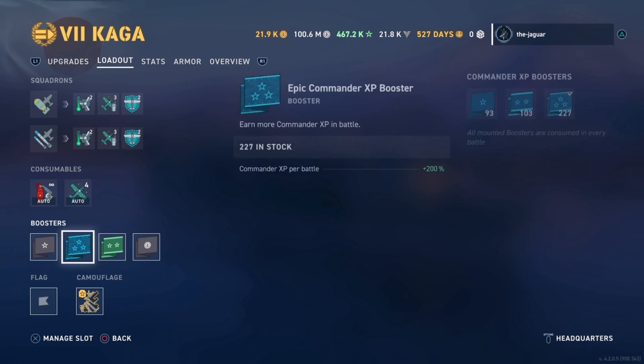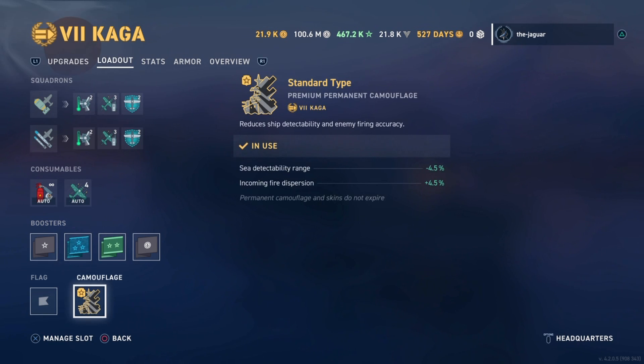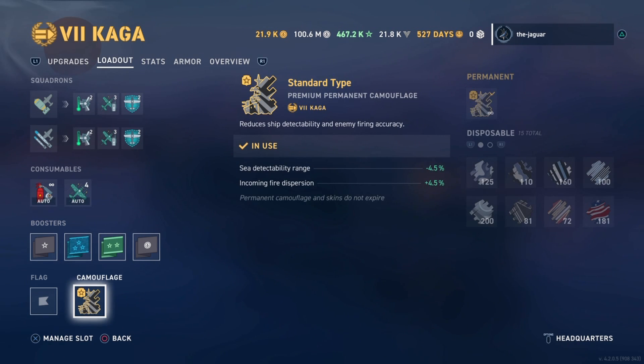As far as boosters, I have some set up but that could change depending on the match. For camouflage, there is a standard premium permanent camouflage. Sea detectability range and incoming fire dispersion is 4.5% respectively.